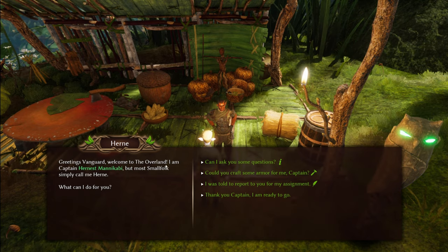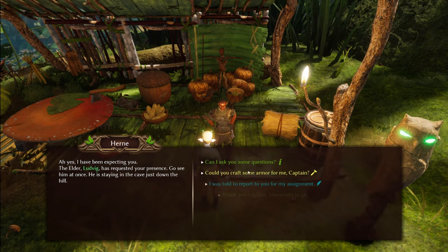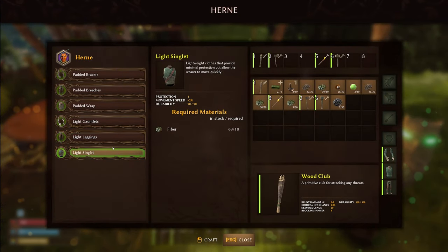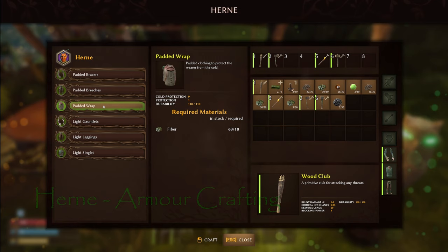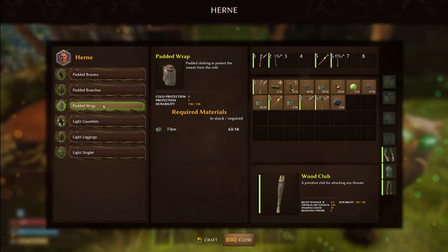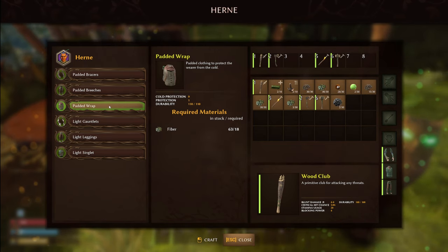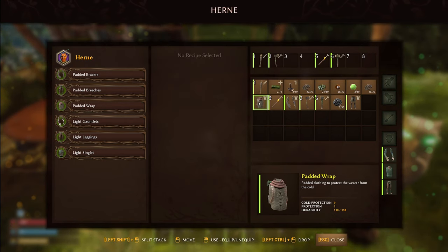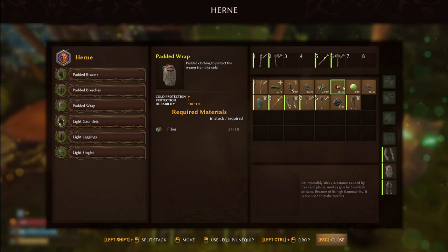Let's speak to Hern. He's going to give you a task to find Elder Ludwig, and he'll also craft you armor. You've got light gauntlets which let you run a little quicker, and padded armor which gives you warmth. I was going to go for light gauntlets at the beginning, but I was advised against it — it does get cold, and when you suffer from cold your health goes down. I'd always go for the padded braces.